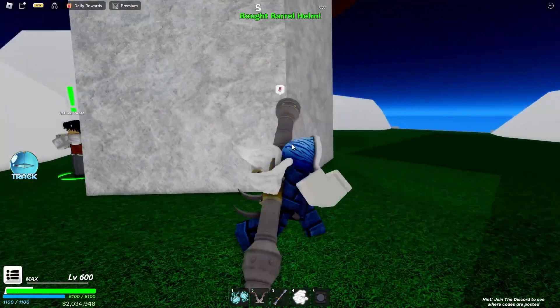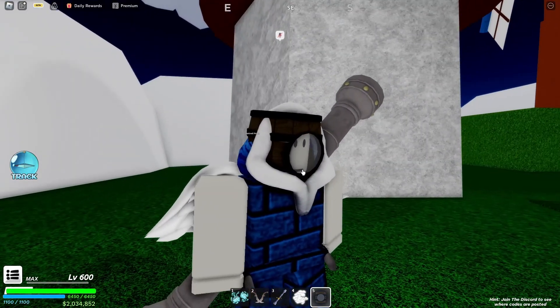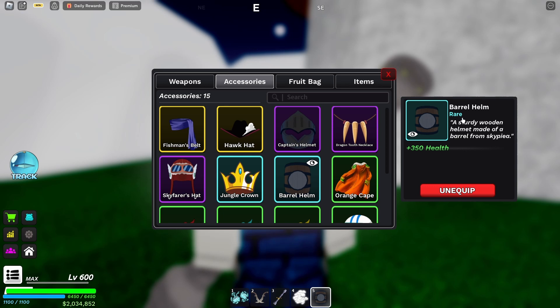Now that I have that, if I put on the Barrel Helm this is what I'm going to look like. Not only that, but if I go to my inventory under accessories, you'll be able to see the information about what the Barrel Helm has to offer. The Barrel Helm is a rare accessory.